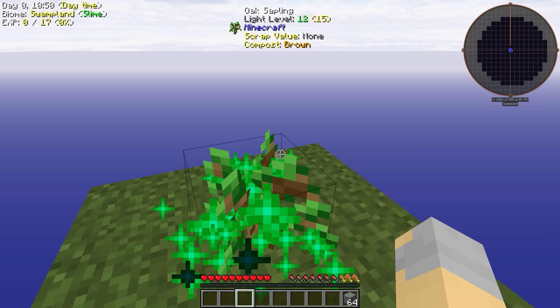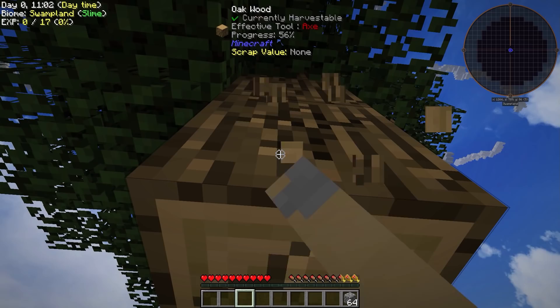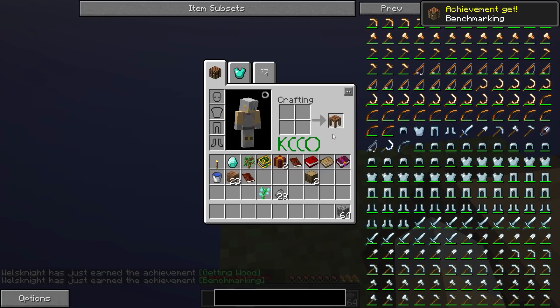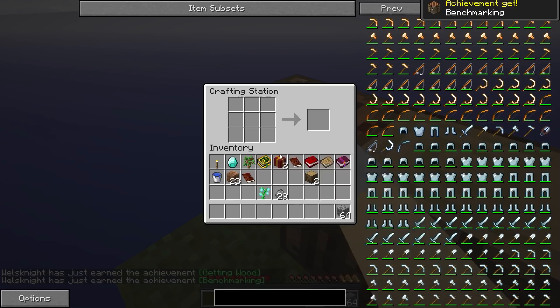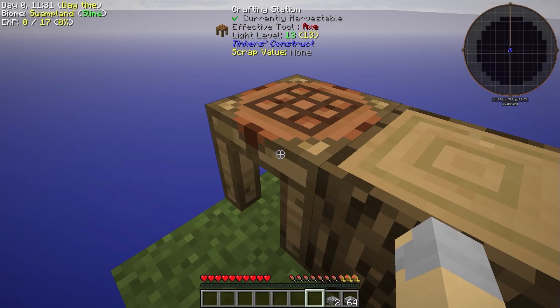We're basically twerking for trees. And that's going to give us a large tree, it looks like. Well, it's something at least. Let's go ahead and take one of those logs and make a Tinker's crafting bench real quick. That way we can make slabs out of most of this cobble. Let's do 33 as slabs and the rest we'll leave as just regular cobblestone.